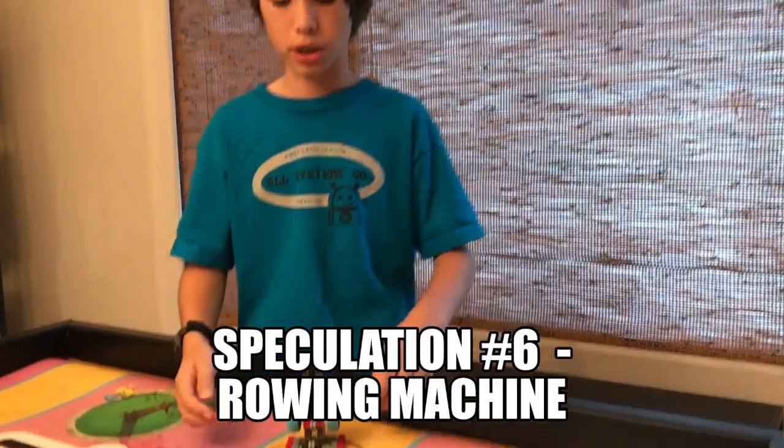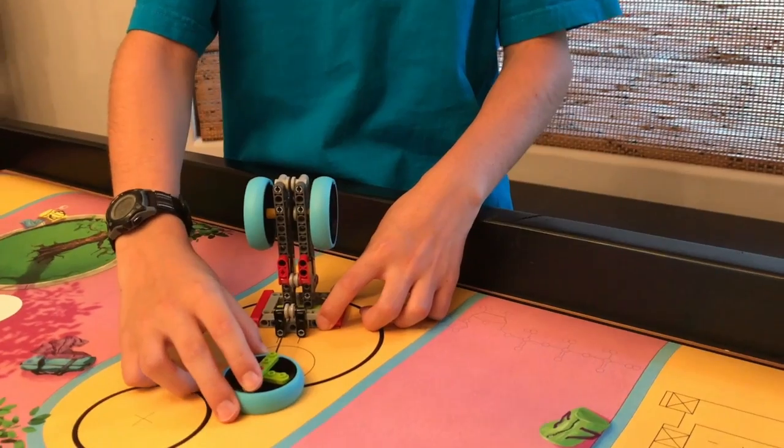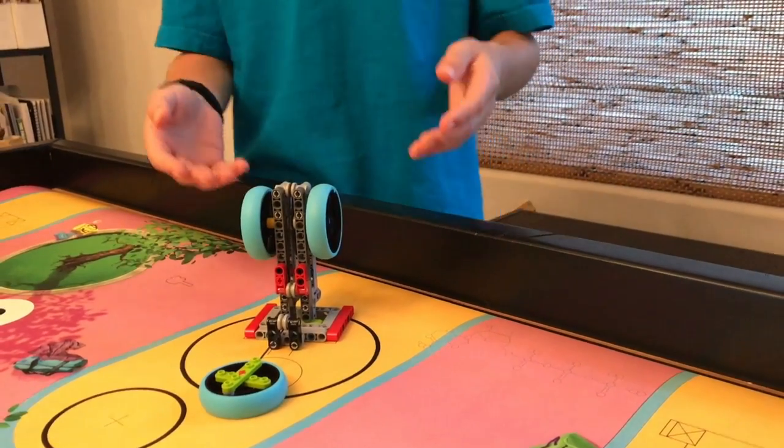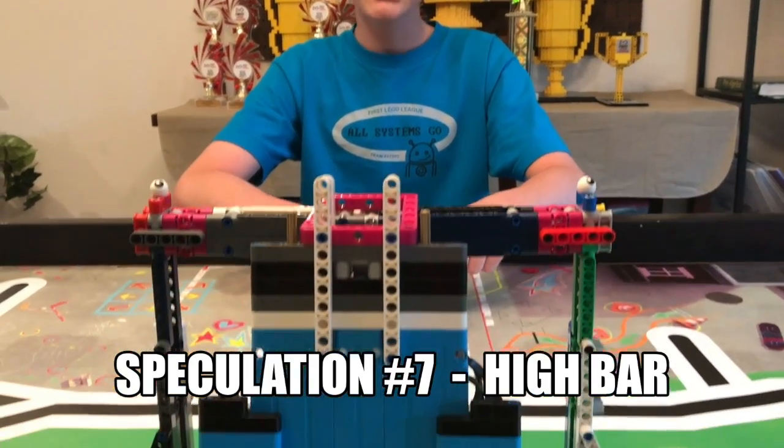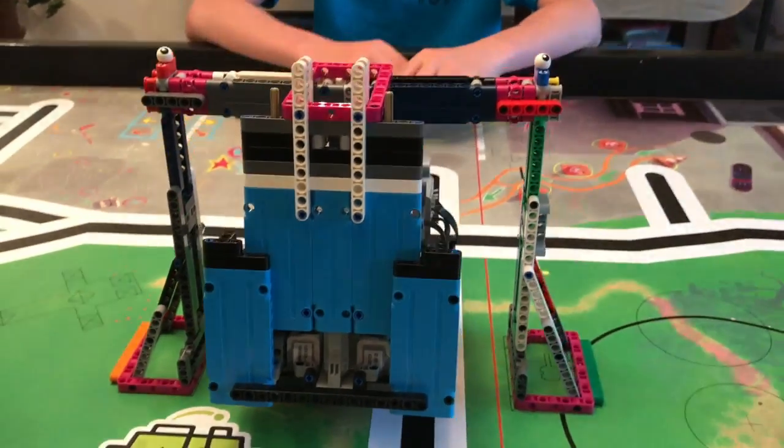Next mission — we call this the rowing machine. We think that if you pull this tire to lift the other two and have these raised at the end of the match, they'll score the points. We're going with the common thought that this is a high bar mission, so we've decided to show you what it would look like for a robot to hang from it.